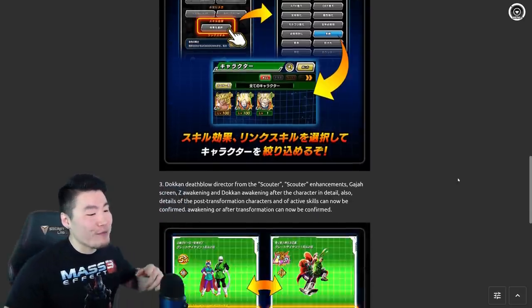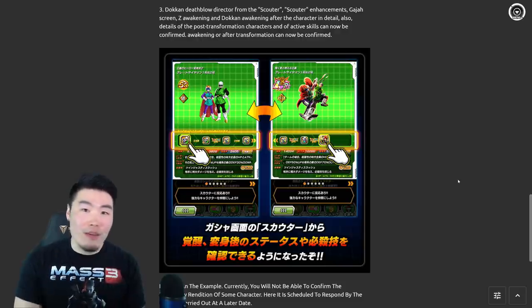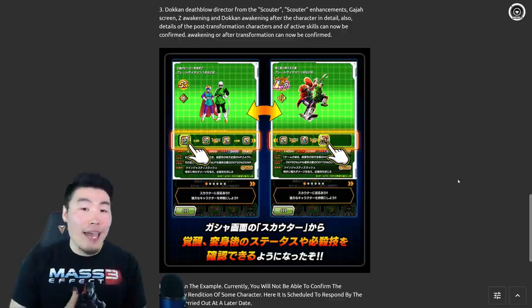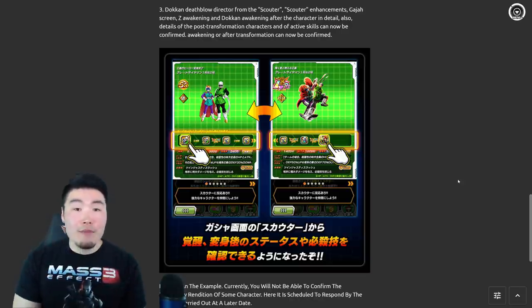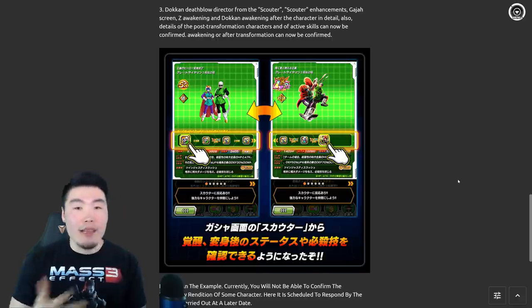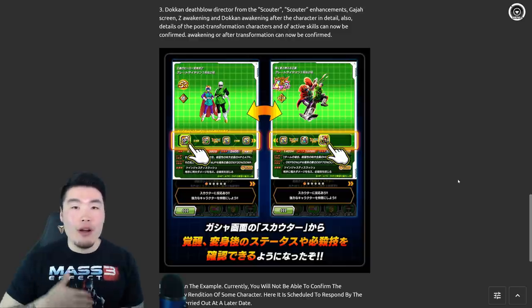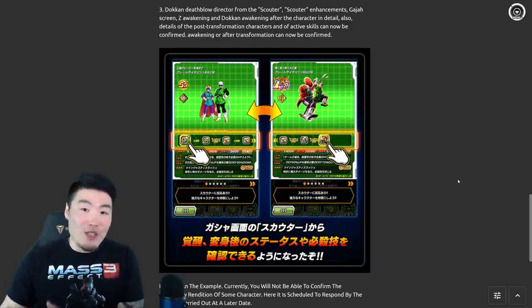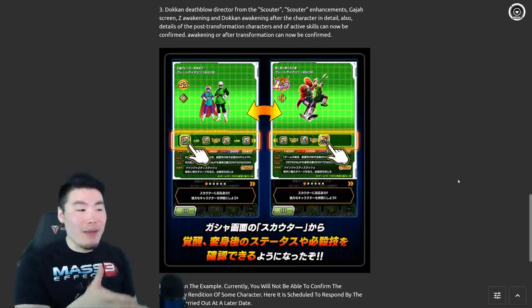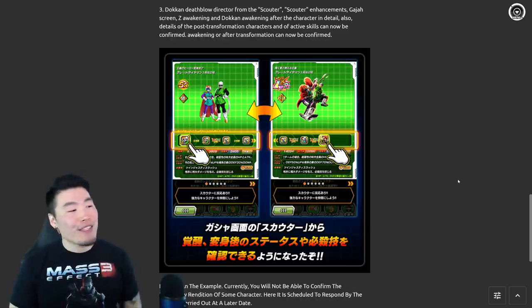Moving on at number three, we will now be able to see the super attack animations of every single unit in the game, whether or not you actually own them. It's going to be really nice for people who aren't whales and can't pull every single new unit — they can still go into the menu and see the super attacks. Also, if you're a content creator, you can actually use these clips for your videos. In the past, if you wanted to use a super attack in a video, you'd have to set up a team, run it, get the super to go off, and then record it. Now you can just go into the menu, find that character, play it, record it, and use it for the video. A lot more convenient.